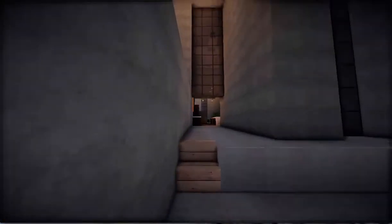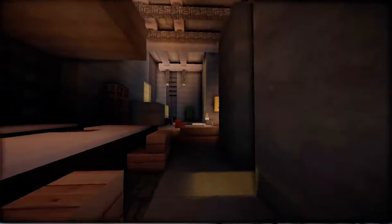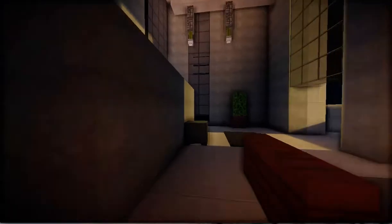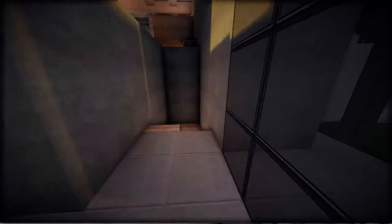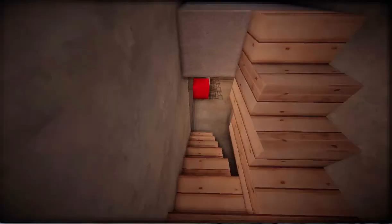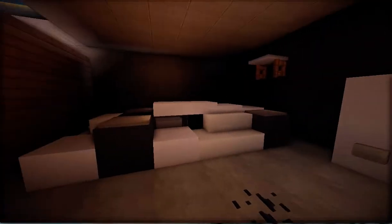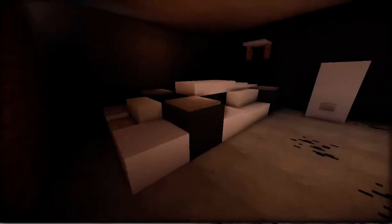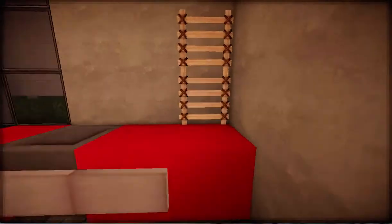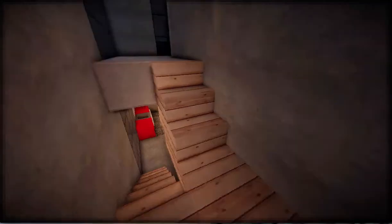So we go up here, through here, and now we're going to check out that downstairs we saw a couple moments ago. Going down here — and it's the garage! Got a really cool sports car, very low to the ground. Got a little maintenance area and some other stuff. I'm not a car person so I don't know some of this stuff.